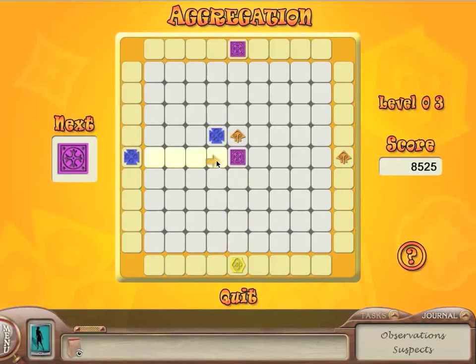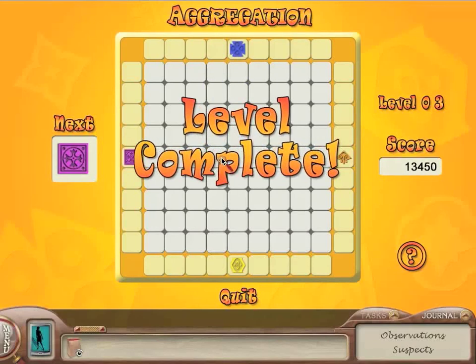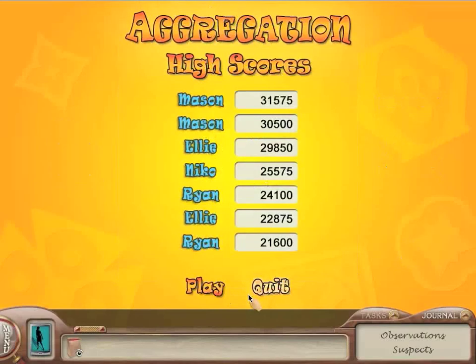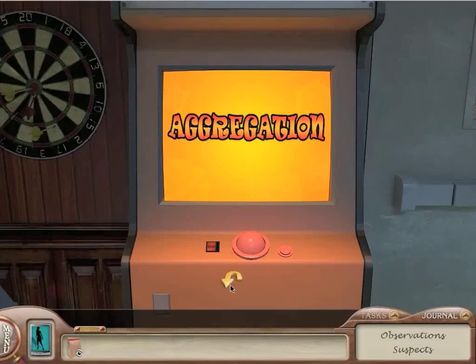I'll try one more level out, let's just see how it goes. Problem is getting that... good, now I can get the purple in. Man, this game is pretty addictive. But you know what? We have a mystery to solve, so I think I'm going to go ahead and quit for now. We weren't able to hit the high score list, but oh well — that was pretty fun. I don't think there's anything else to see in here; I think we've checked out just about everything there is.